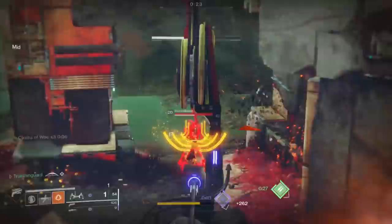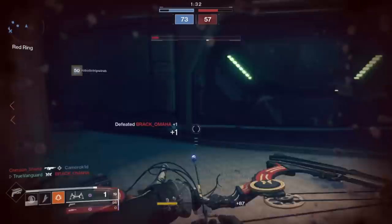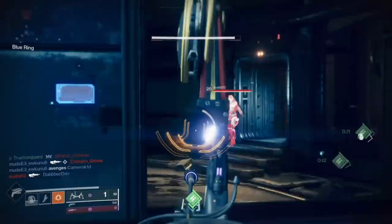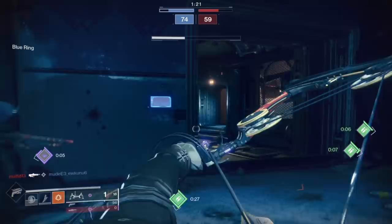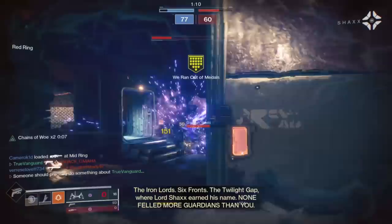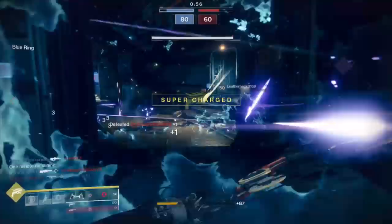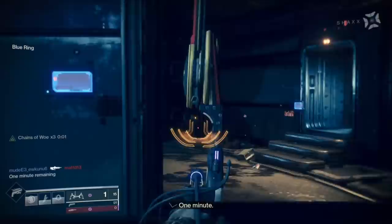Super timing is a really big part of knowing how the map is changing. If you see four enemies just died and you know where they're going to respawn, and you've got a roaming super like Nova Warp, Golden Gun, or Arc Strider — pop it and push that new spawn location. With their backs to a wall they can't kite your super out, they have to go through you. It's a great opportunity because their only options are to team-fire you or try to run through you.